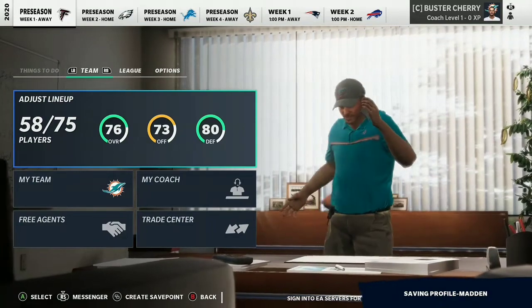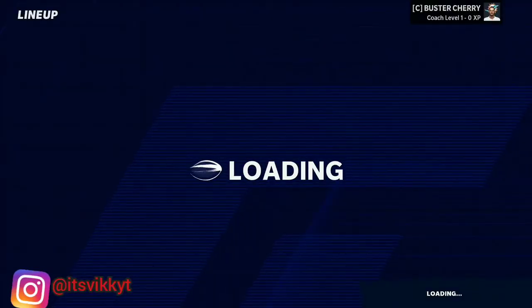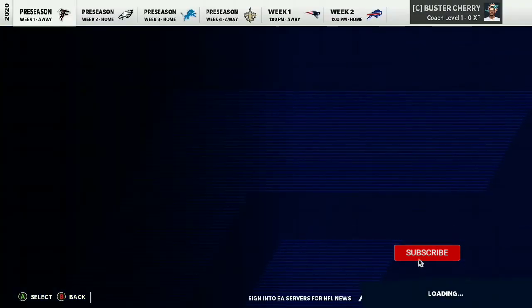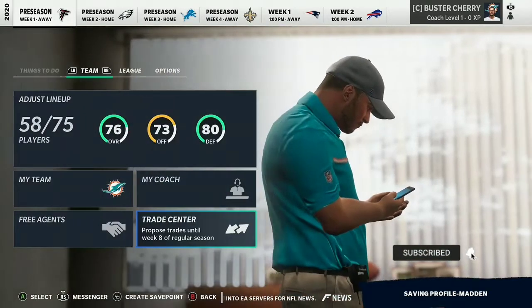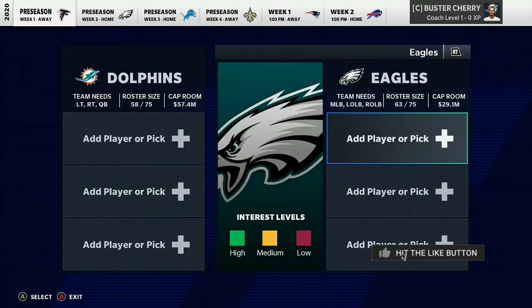Hey guys, what's going on? It's Vic here, back with another Madden 21 video. In today's episode, I'm going to be showing you guys how to trade for rookies. This is a more updated version — rookies like Justin Jefferson and Clyde Edwards-Hilaire are much harder to get, and Kenneth Murray as well, because their overalls went up throughout the season. Clyde Edwards-Hilaire's overall started off at 75, now he's at 83, so it's a lot harder to get.